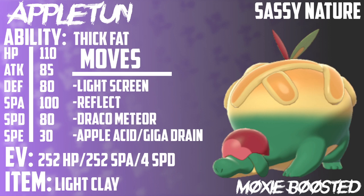Draco Meteor is just there for STAB, and Apple Acid and Giga Drain are once again interchangeable. I personally would go Apple Acid on this set, because when you're running Light Screen and Reflect you can wear down your opponents while they're desperately trying to get any damage off on you. I decided to go with a more offensive spread because even though it's providing support with screens, Appleton is already super bulky, so we can afford to run Special Attack EVs instead of more defensive EVs. Plus, behind a Light Screen and Thick Fat, it's literally just going to be taking neutral damage from Ice-type moves every single turn.